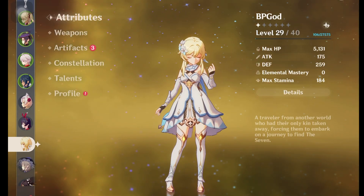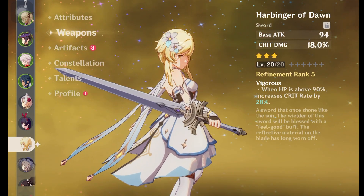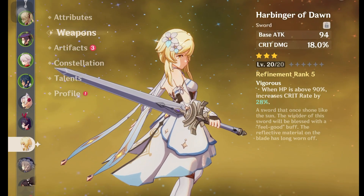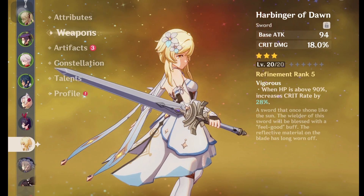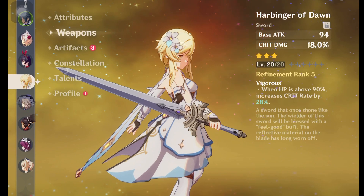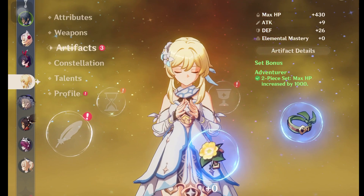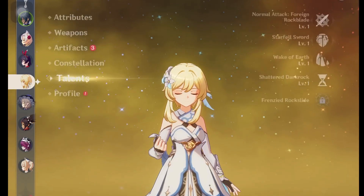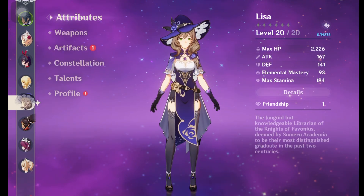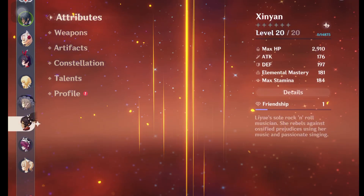Next is the MC. I don't plan to build her yet — it depends on my resources. When Inazuma comes, if I can get Inazuma content quickly, maybe I'll build the MC as an Electro character, or maybe as a Geo character. I'm not sure yet. For Lisa, I basically didn't build her at all because I don't really need her right now.